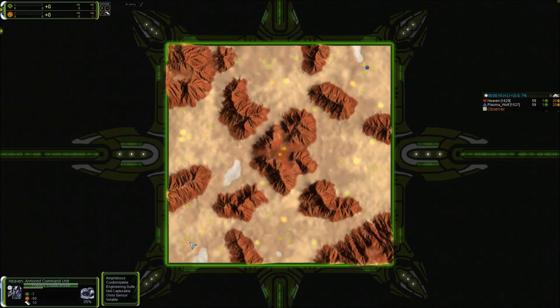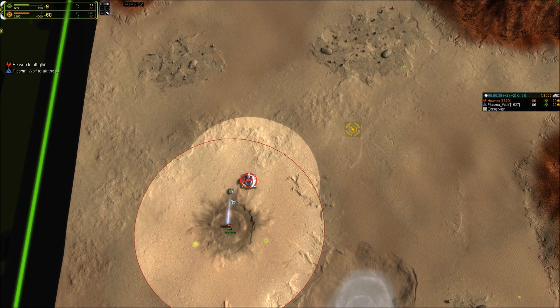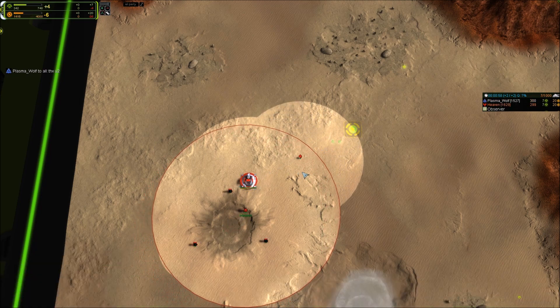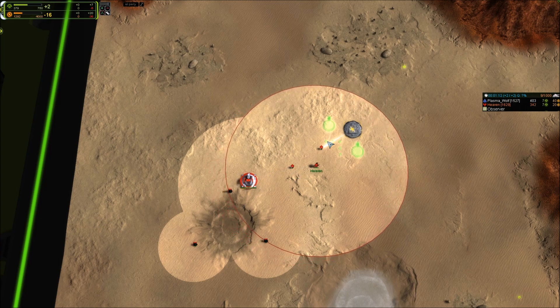Welcome to Desert Planet 2. This map is in the current ladder rotation. If you're watching this video several weeks after its release, Desert Planet 2 may have rotated out, but since it's still in the larger pool of possible ladder maps, it might rotate back in at some point. So pay attention — this tutorial is going to improve your ladder skills. You can loosely categorize games on this map into 4 stages: expansion, T2 air, T3 land, and T3 air. Most people make mistakes in the expansion stage that lose them the game. Even if they survive the stage itself, it gets them into a bad position from which they can't recover. So let's start there.